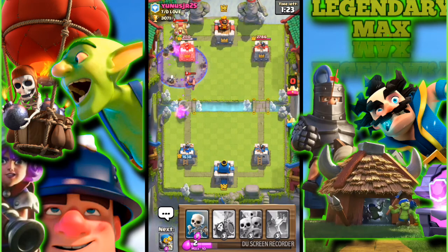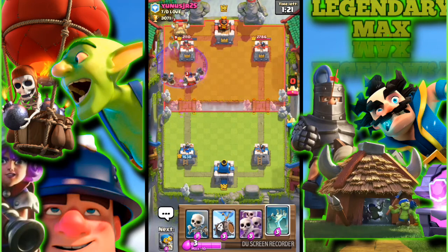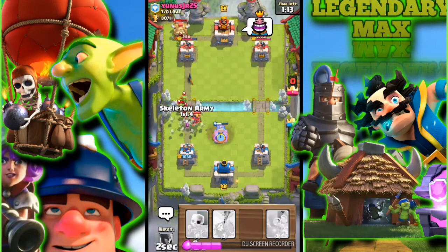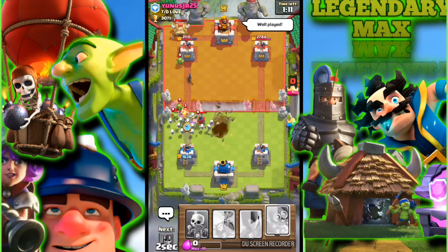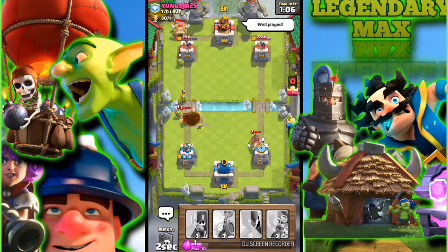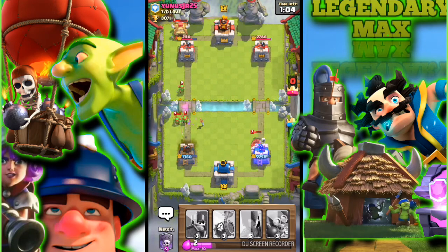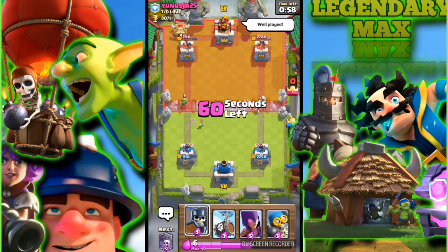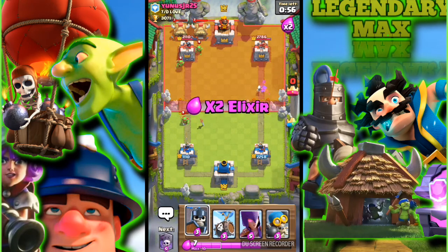Drop the graveyard right there. The witch is so weak guys — I don't upgrade these cards so maybe that's why. Oh no, we don't have any good cards right here. I should use a bomber. I'm going to hold the skeleton to defend that guy — it's going to be hard. Basically guys, you can see it's not working for me in one-versus-one, but maybe it works in two-versus-two.